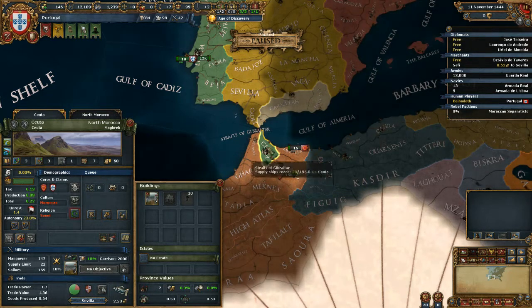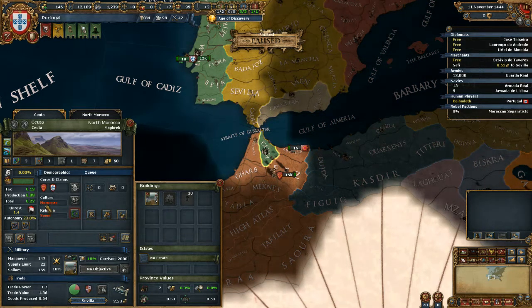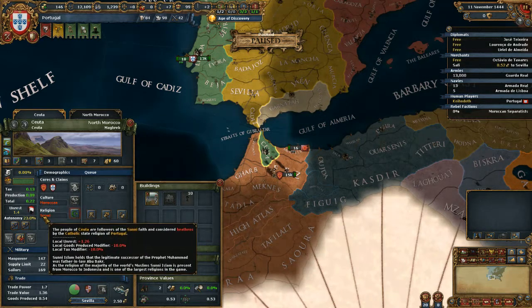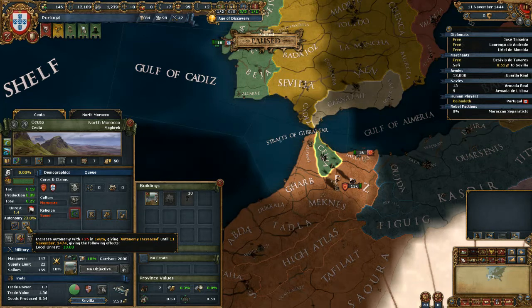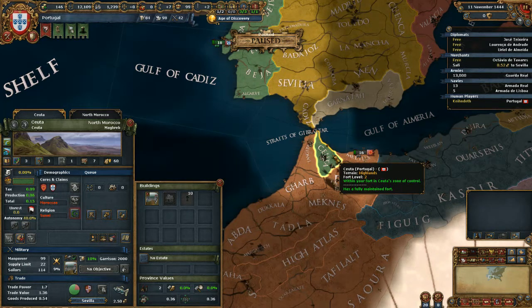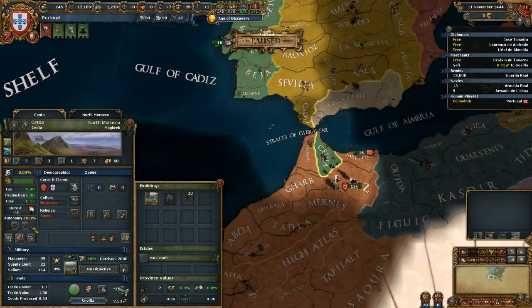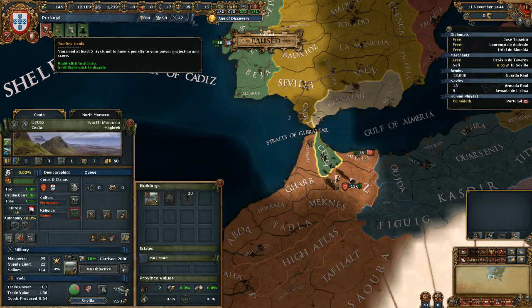We're going to click on this province to see why we're having rebels rise up. Right now they are Moroccan and Sunni in religion — both the culture and religion show as red, which means they are unaccepted. To decrease unrest, click the plus symbol here. This will decrease unrest but increase autonomy, which means you get less manpower and less money from this province. By increasing autonomy we got rid of our yellow flags.